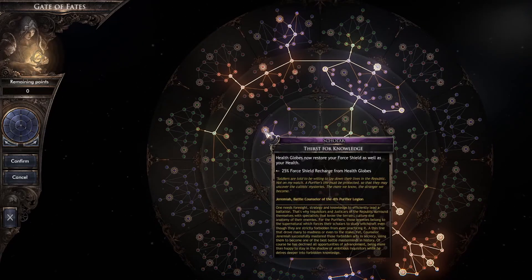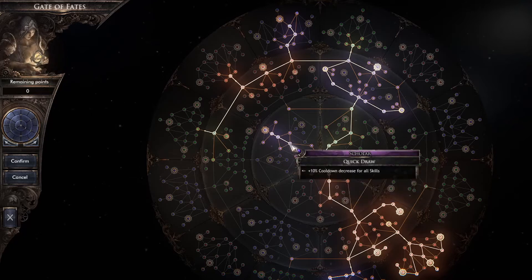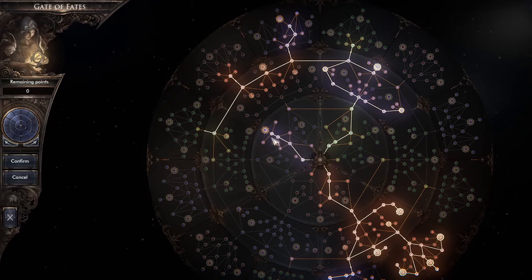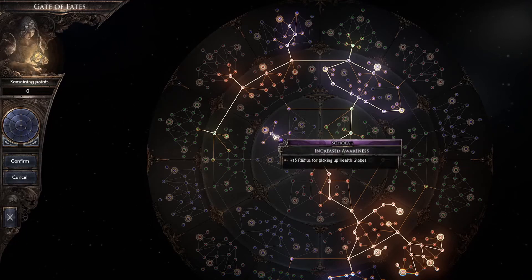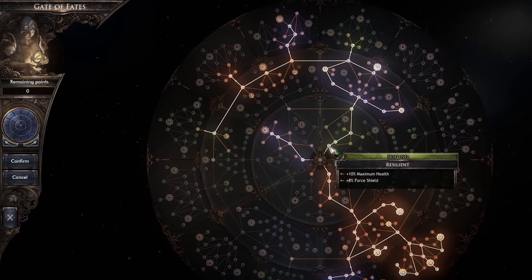Over on the Scholar Tree, I'm coming up for Elemental Chance and Cooldown, but mainly because I want to get the Max Willpower and Rage. This node here is very important: plus 15 radius for picking up health globes. That means as you move around killing stuff, health globes teleport right to you. It's crazy how effective that is.